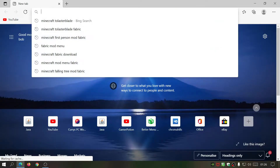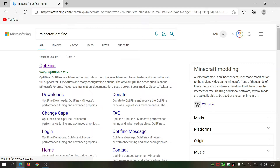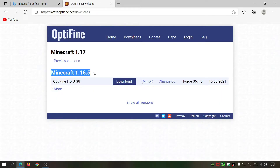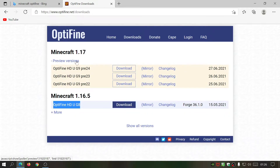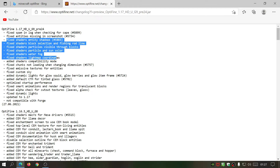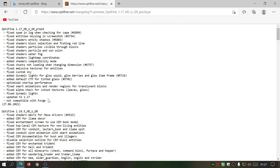Open your internet browser and type in 'Minecraft Optifine' — the first link should be optifine.net, which is the main website. Go to the Download section. You'll see Minecraft version 1.16.5 as the normal release, but for 1.17 we only have preview versions. The one we need is pre-24, released a few days ago. If you click the changelog, you can see they've done fixes to the shaders — this version is working, but it's still not compatible with Forge, so bear that in mind.